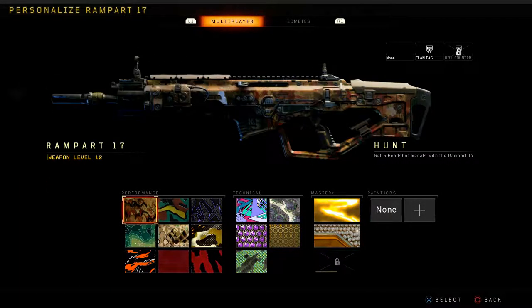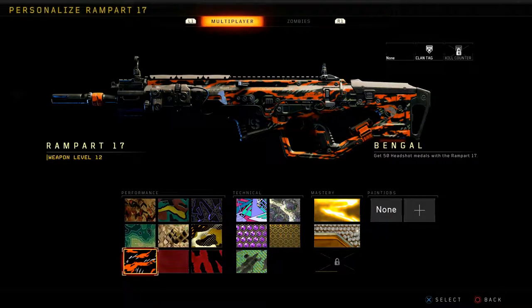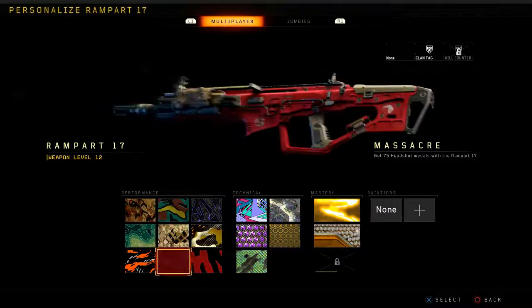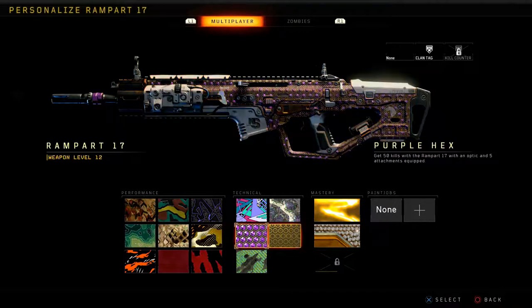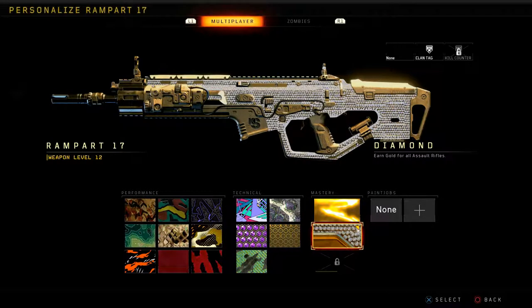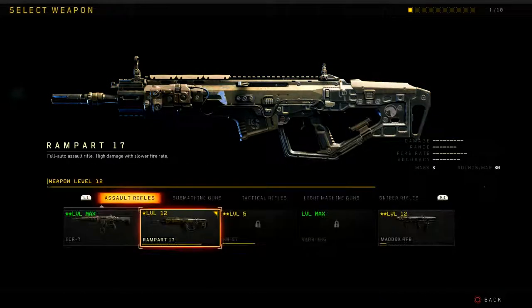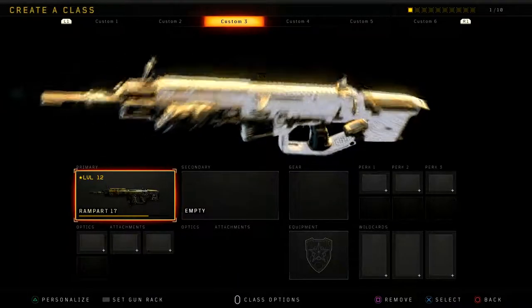Let's take a look at the camos: Hunt, Patrol, Panther, Monsoon, Agitator, Urd, Bangle, Massacre — which looks really good on every single gun — Red Tiger, Roller Rink, Mother of Pearl, Purple Hex, Penthouse, Spectrum, Gold. And this is the first AR where we get to show off the Diamond camo. We just unlocked it after completing the Vapor gameplay, so here it is — Diamond on the Rampart.